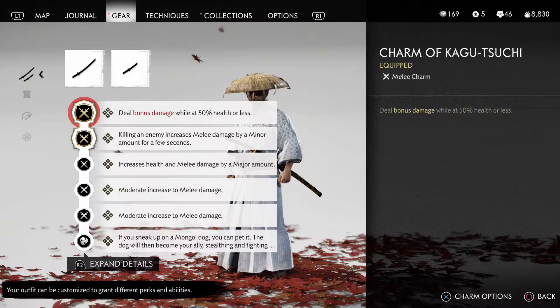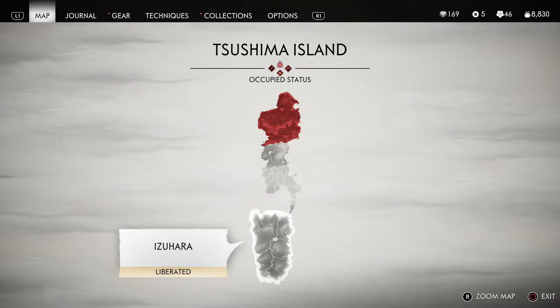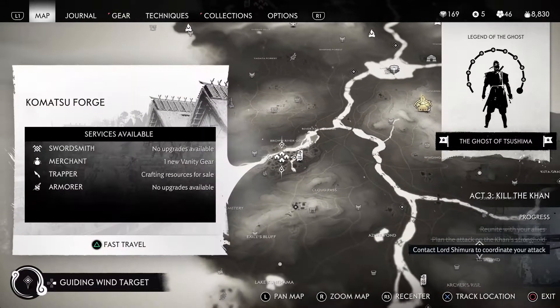Lastly, the charms. The first charm to equip is Kagusuchi. This charm can be found in the Plum Blossom Shrine. With this charm, you will deal bonus damage while you have 50% health or less.